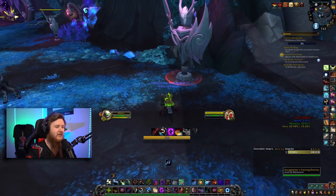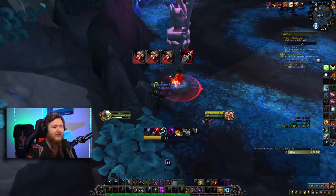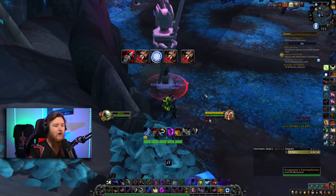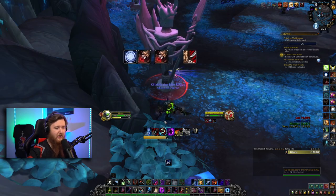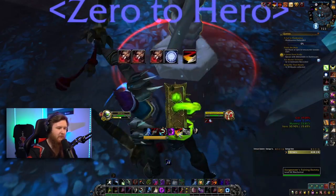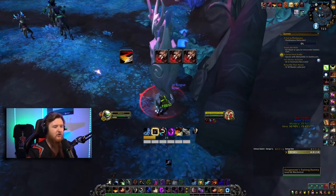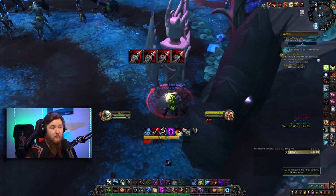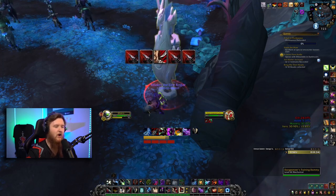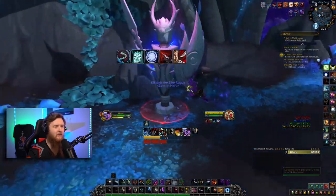Some closing remarks on the sub rogue rotation: make sure you build to five combo points on each finisher. Refresh Rupture within the pandemic window, and refresh Slice and Dice within the pandemic window to gain that extra duration. Try to avoid refreshing Rupture or Slice and Dice inside Shadow Dance — you want as many globals in that window dedicated to Shadow Strikes and Eviscerates.